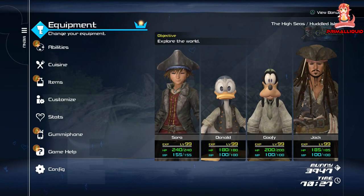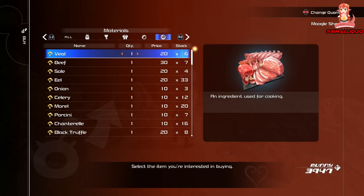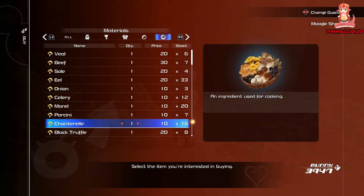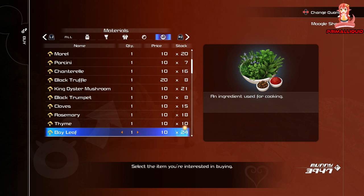Before we get started, I do just want to quickly mention that there are 59 ingredients in total in the game. Now, 28 of them can actually be bought from the shop. If you're missing one of the starting ingredients from the shop, then just progress further through the story and it will appear there.